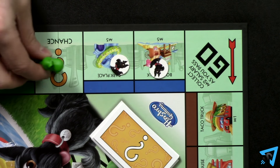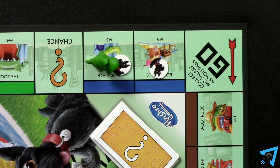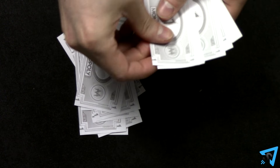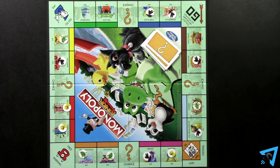If you don't have enough cash to pay rent, buy a property you land on, or pay a chance card fee, then you are bankrupt and the game ends. The other players count their cash, and the player with the most cash wins. If there is a tie, then the tied players count how much their properties are worth and add it to their total to determine a winner.